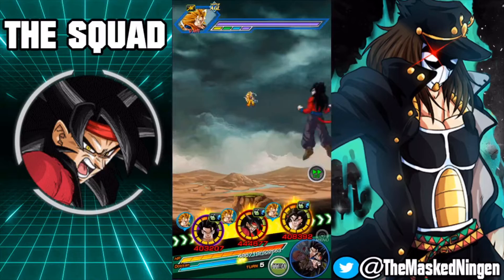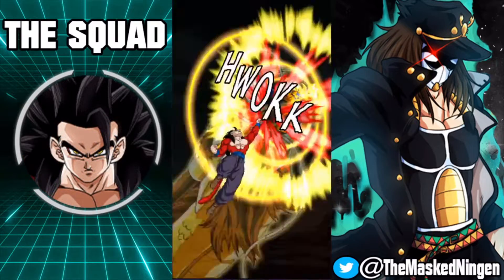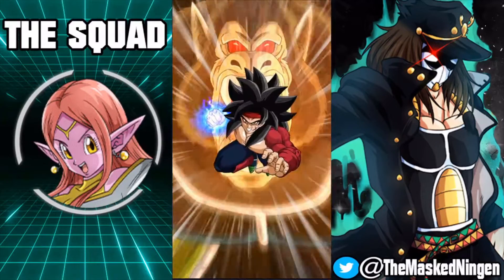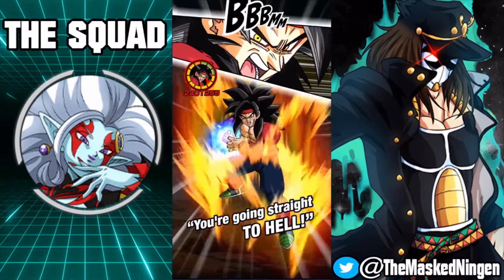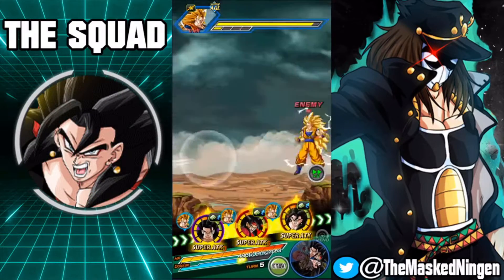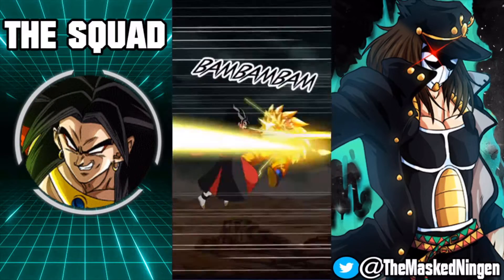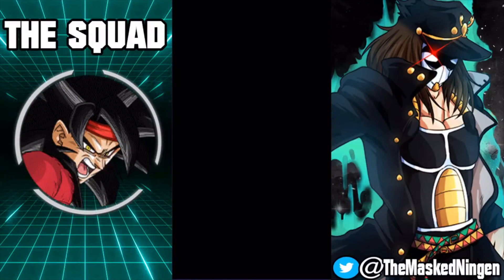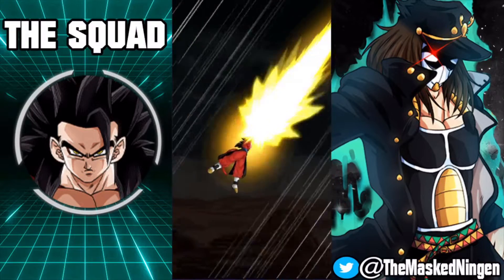Gohan is just going to tank like an absolute beast because we do have the four other Great Ape power allies. Shout out to Truth for pointing out on Twitter that the friend Vegito and your Vegito count as two separate allies — people were getting confused with how the Infinite Dragon Ball history missions work. But yeah, his passive is active, so he's going to tank incredibly well all throughout this event.